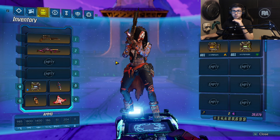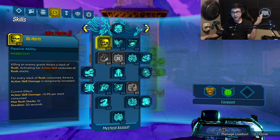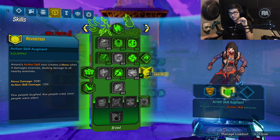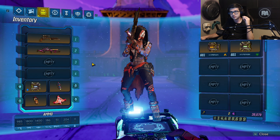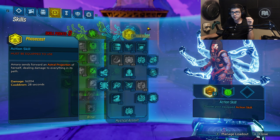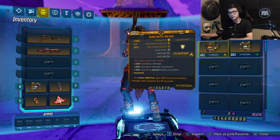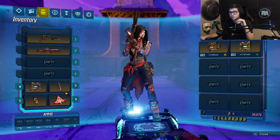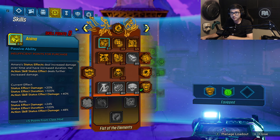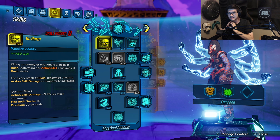To further increase that damage, I'm also running the Phase Zirker, which gets you max Rush stacks, which in turn gives you max Do Harm stacks for even more damage. The Phase Zirker is also giving you action skill damage and splash damage — and since Revelation does splash damage, that's even more damage on top. As I mentioned, the Old God shields can be swapped to whatever action skill element you're using. If you're going against an incendiary target, you can put Soul Fire on, and you get 20% more incendiary damage. So from a damage standpoint, you're getting damage from the shield and action skill damage from the Phase Zirker — whose legendary effect also gives you action skill damage by getting you max Rush stacks — and Do Harm is giving you an insane amount of action skill damage.